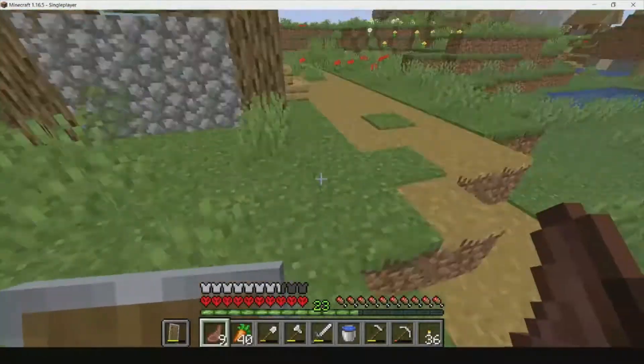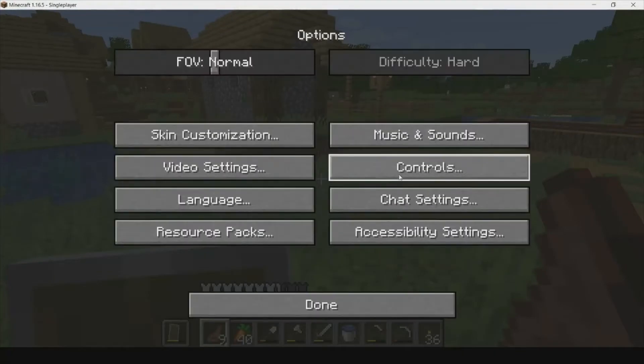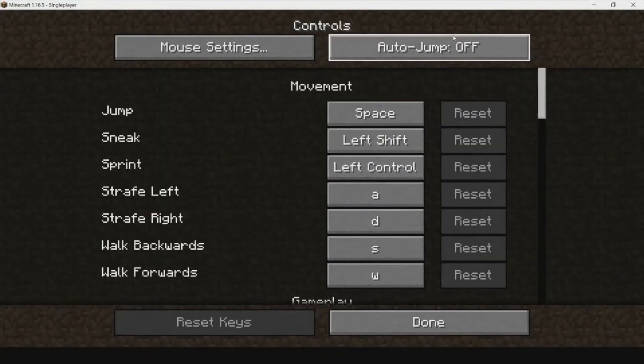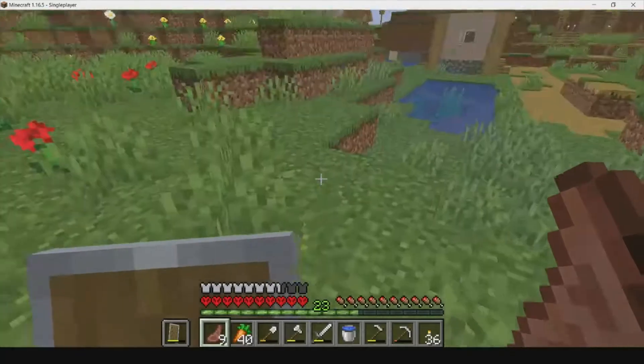Auto jump is really irritating. If you guys want to turn your auto jump off, just hit escape, go to options, go to controls, and auto jump will be at the top right. Turn it off and hit done. It's super easy and simple.